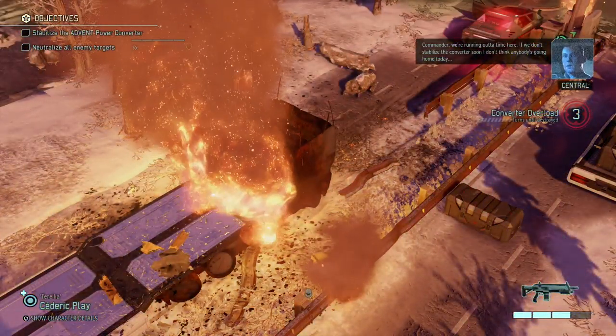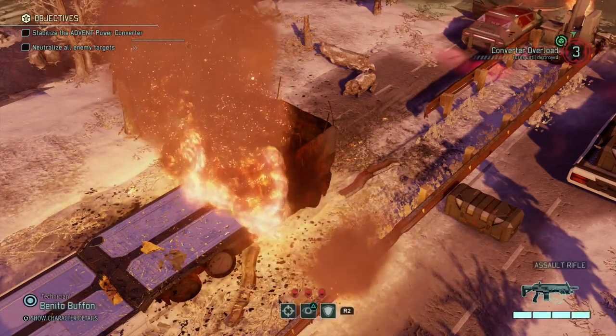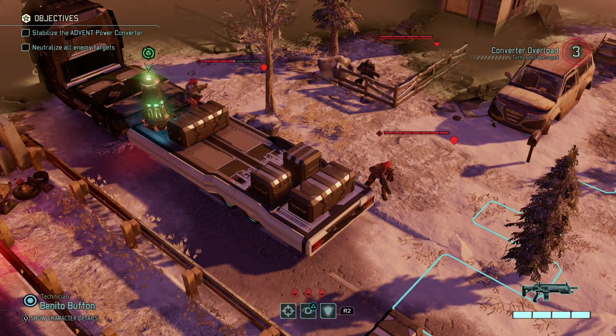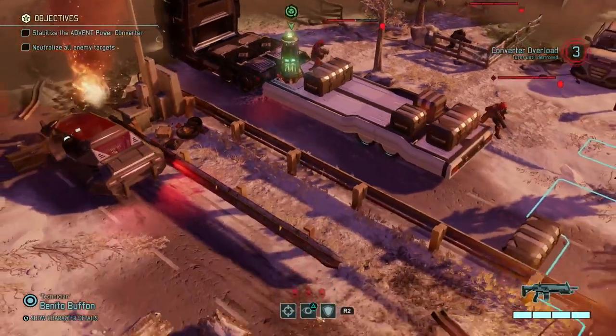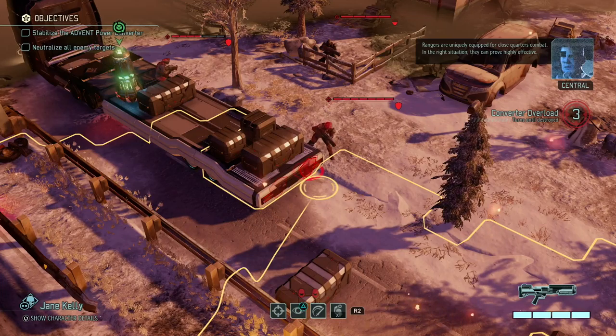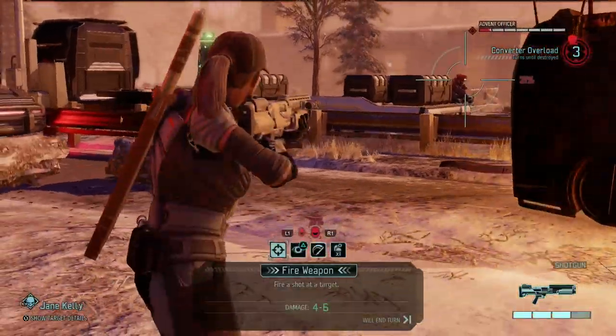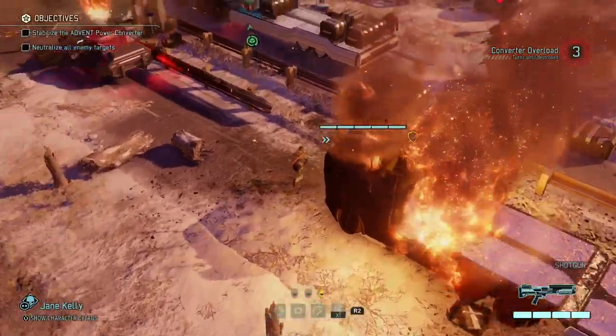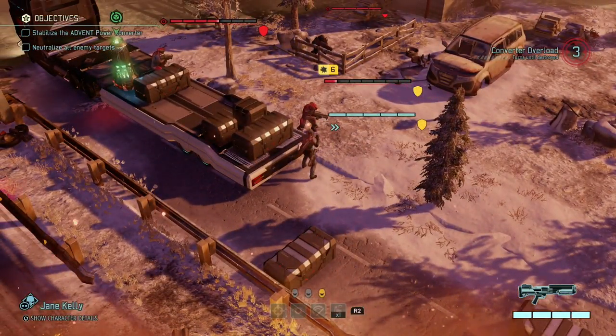We don't stabilize the converter soon — I don't think anybody's going home today. We have three turns left to turn off this thing. I think they're too far apart for a grenade. The guy next to the converter is troublesome but should be clearable, and we could probably use the slash. Slashes let you get really close to an enemy after a dash to deal damage — she could die here, but it's our best option. Critical hit — six damage, really good!